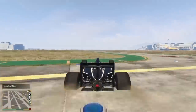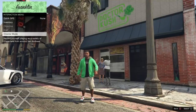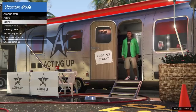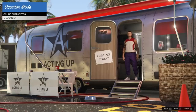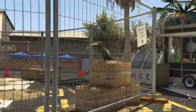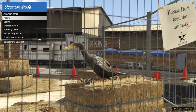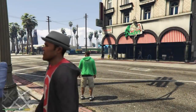Step one: you want to load into story mode — make sure it's not online, it has to be story mode. Then hold the touchpad and enter director mode. Make sure you follow the exact steps. Once you're in director mode, head to actors, which is the first one, head down to online characters, and click triangle or Y on Xbox to shortlist your actor. Then go to animals, head to a bird, and click triangle on that too. If you don't know how to get the bird, search on YouTube 'coyote plant bird' and there are millions of videos on it.